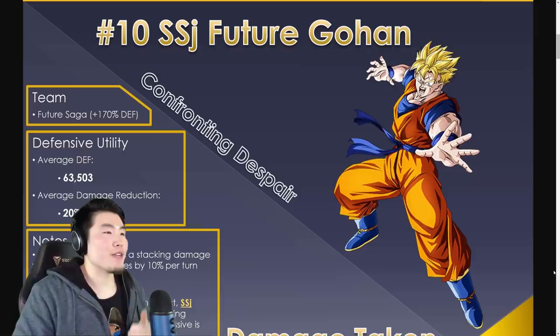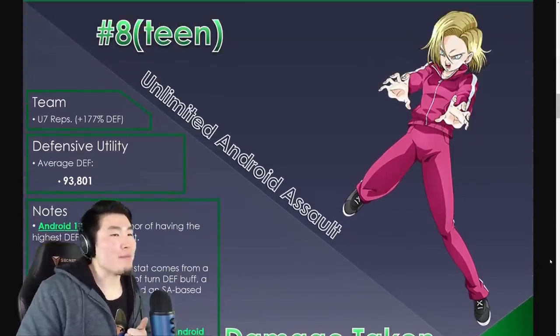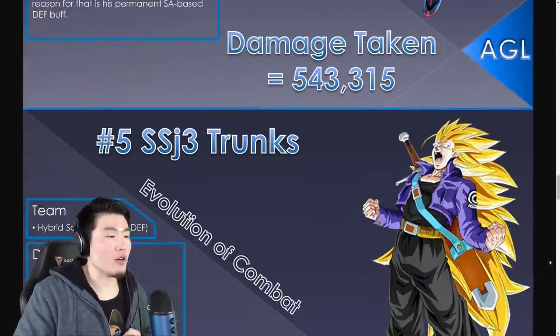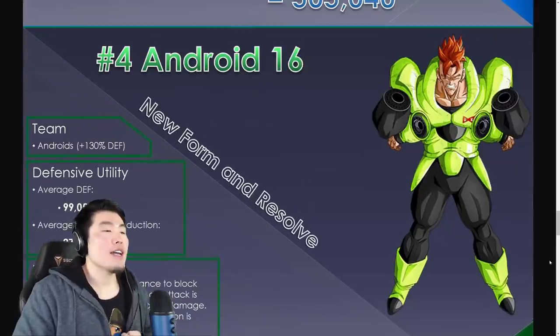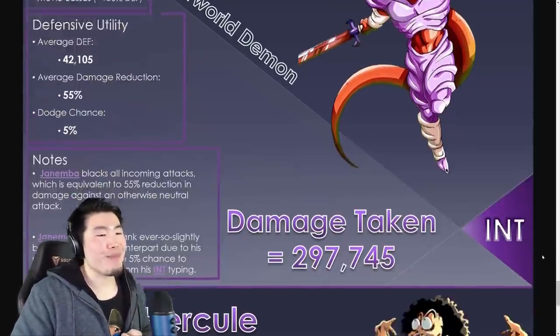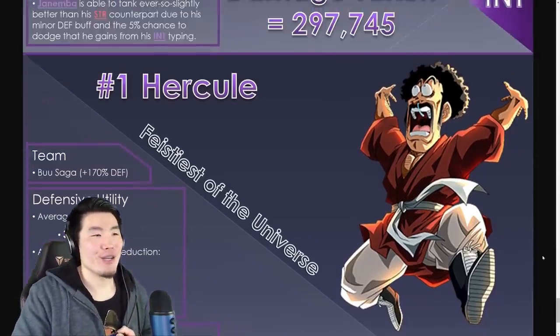Quick recap: Number 10, Physical Super Saiyan Future Gohan. Number 9, Tech Perfect Cell. Number 8, Tech Android 18. Number 7, STR Super Saiyan 3 Vegeta. Number 6, AGL Transforming Goku. Number 5, AGL Super Saiyan 3 Trunks. Number 4, Tech Android 16. Number 3, STR Super Janemba. Number 2, INT Super Janemba. And last but not least, number 1 — the freaking champ — INT Hercule.